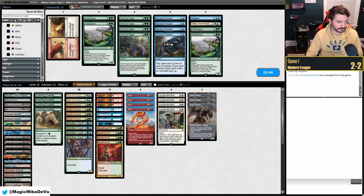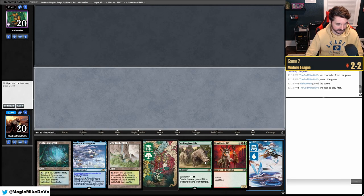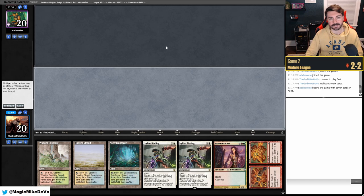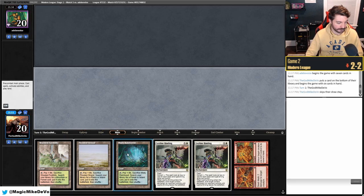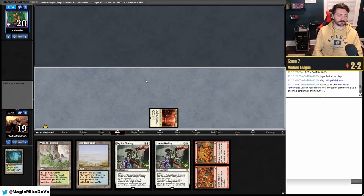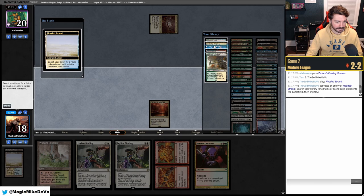We bring in Subtlety and the fairy for game two since Force of Negation matters here. We bring in Endurance for the persist creatures. Against Creativity we want protection from the big reanimation targets. We try next hand — five-lander, mulligan. We keep a removal-heavy hand on six cards. We fetch now for full fetch value and they play Stomping Ground tapped, leading with Violent Outburst.